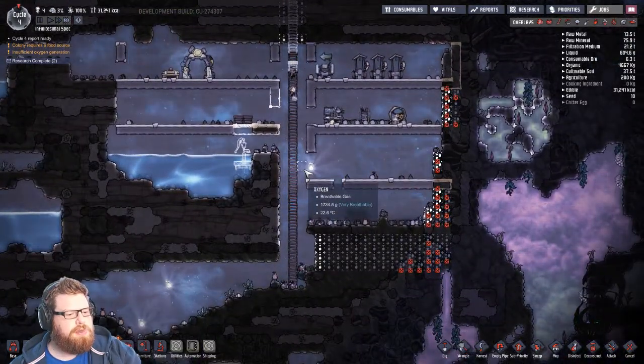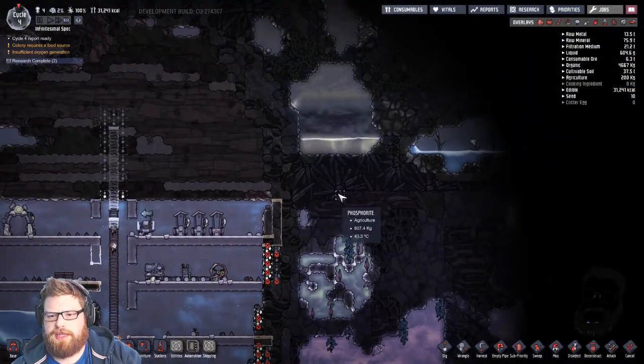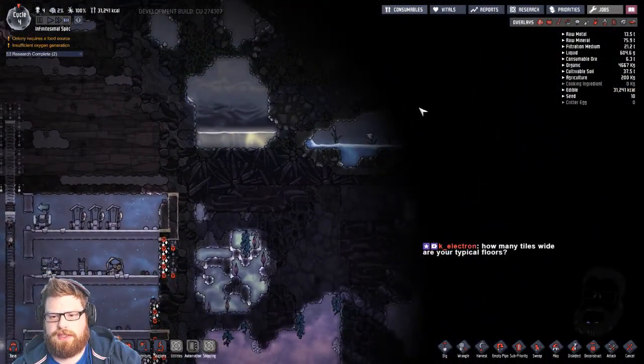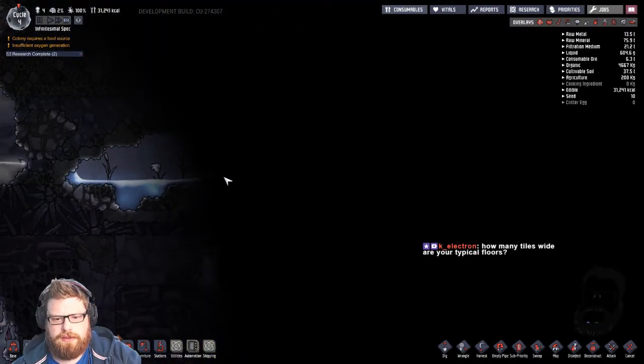Found a seed of plenty of water. Nice, Kumu. Sometimes you can just be fortunate. I think this is probably a water geyser here — it looks like the spawn of a water geyser. Can't quite see it yet.